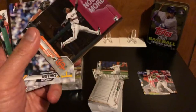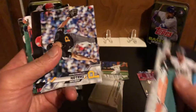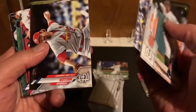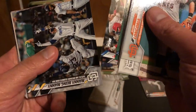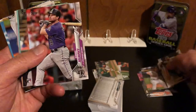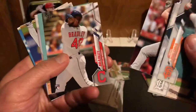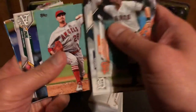Jalen Davis card, a rookie card - he's supposed to be a pretty good prospect for the Giants. Miller, Red Sox, Phillies, Manny being Manny, Daniel Magnan for the A's. Rookie card of Tyler Alexander and Daniel Murphy. Bobby Bradley - he's supposed to be an upcoming rookie as well. Heaney.